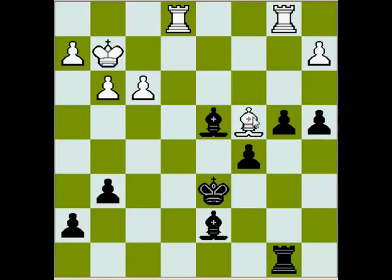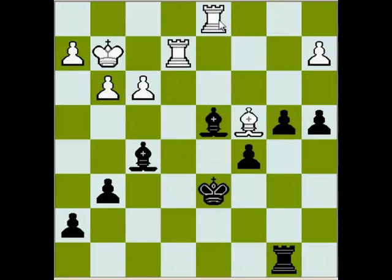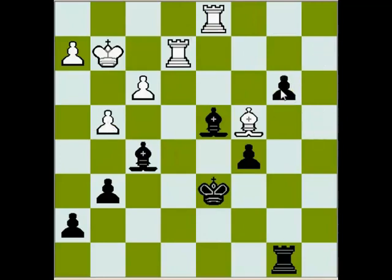You see, Bishop on c4 right now controls the movement of black's queenside pawns. After King d6, Rook fe1, a4, Rook b8, Rook e2 was played. Even if white doubles on the e-file, that's exactly what I was talking about — it's absolutely pointless. There is no entry point on the e-file, and it may also unleash black's queenside pawns. Rook e2, Bishop f5, Rook d1, b3, pawn takes b3, pawn takes b3, and g4. Pawn on b3 is extremely dangerous.